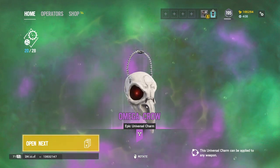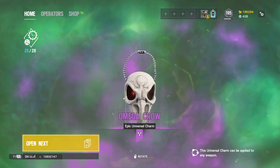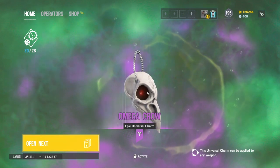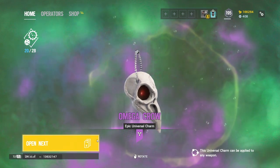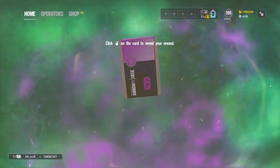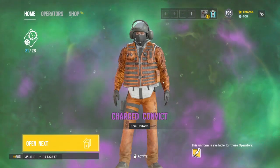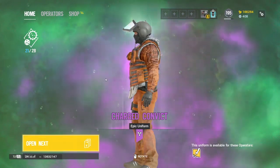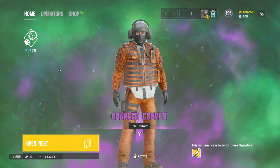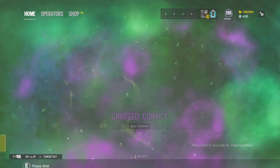Omega Crow — these eyes should be glowing. They might be, I don't know with my graphics as they are, but it'd be cool if those eyes actually did glow. Add a little bit more to the textures. I don't mind this — got a nice feel to it.